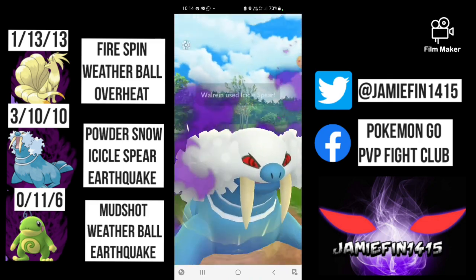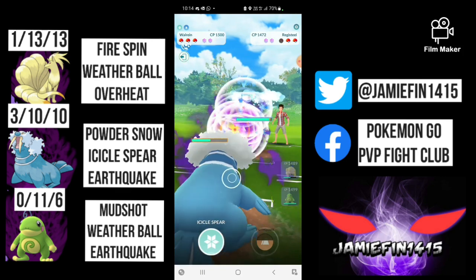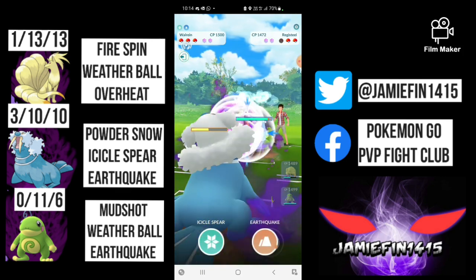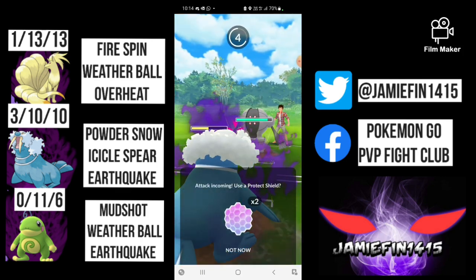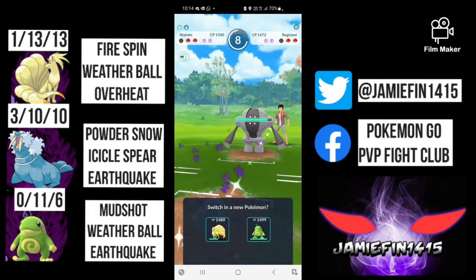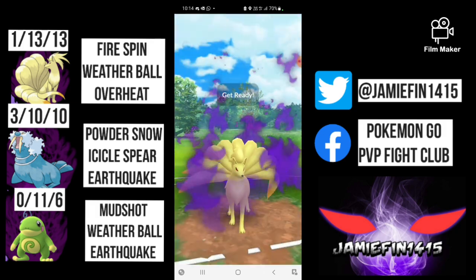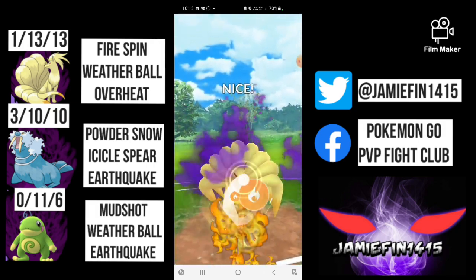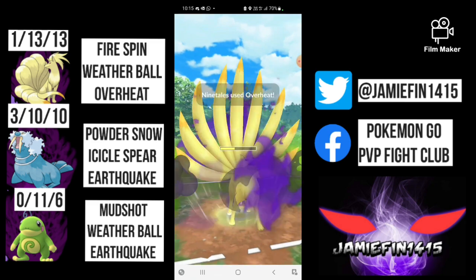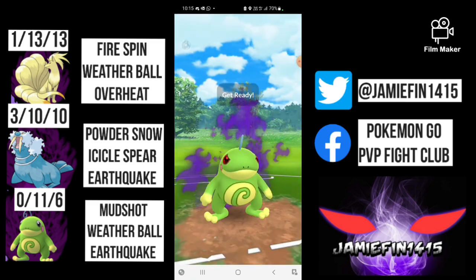Moving into the next battle, we lead Kantonian Ninetales into Golduck. I took one Poison Fang and switched out into Walrus — they stayed in, we took it out with an Icicle Spear. Here comes Registeel; I'm looking to CMP tie on the Zap Cannon but the opponent throws a turn before, so this will be a Focus Blast. I've got no intentions of shielding my Walrus because we've got a beautiful matchup with Ninetales. The opponent switches out into Diggersby — our switch timers are misaligned so I throw an Overheat, the opponent shields it up, and now it's time for Politoed.